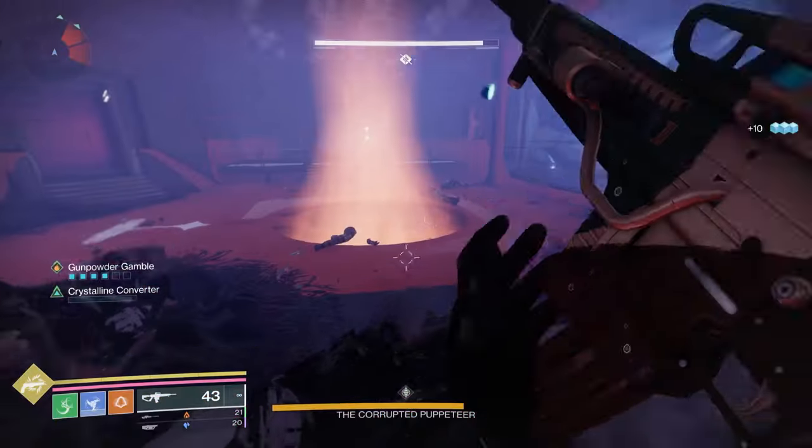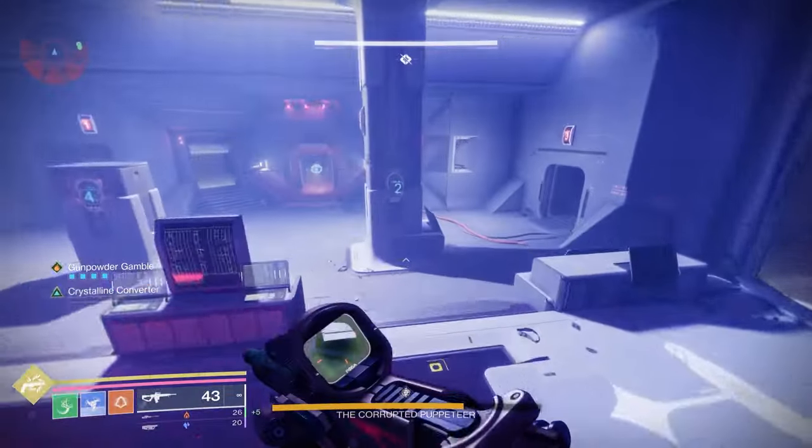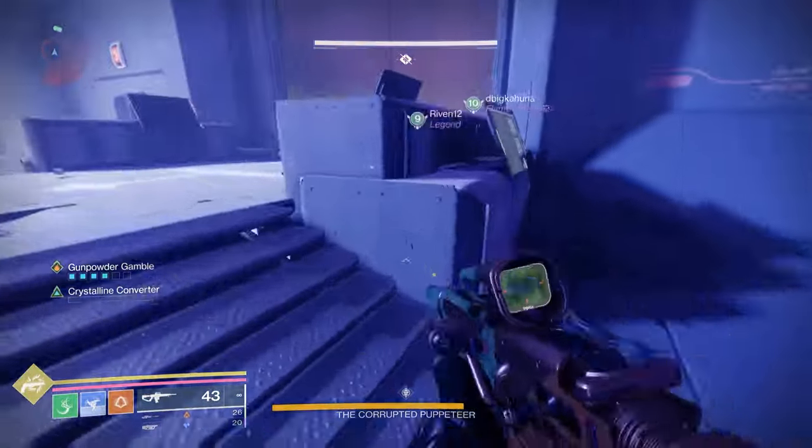At that point, go to the center room and you'll see a teleporter. That teleporter is going to take you to the room where you started. Once you get to that room, there'll be an elevator in the back — go up and start DPS.